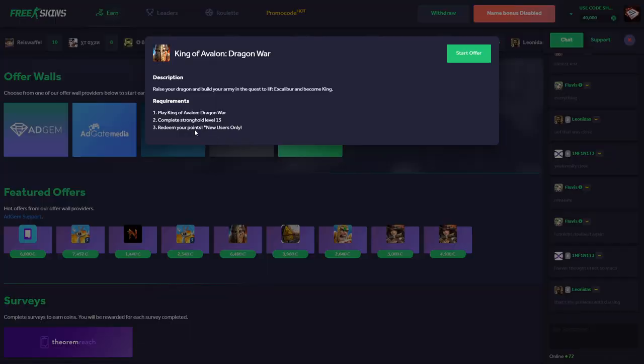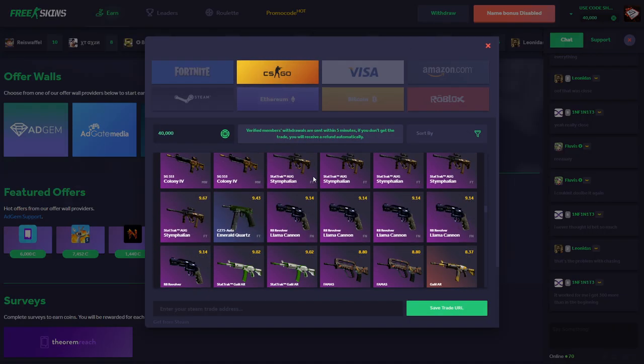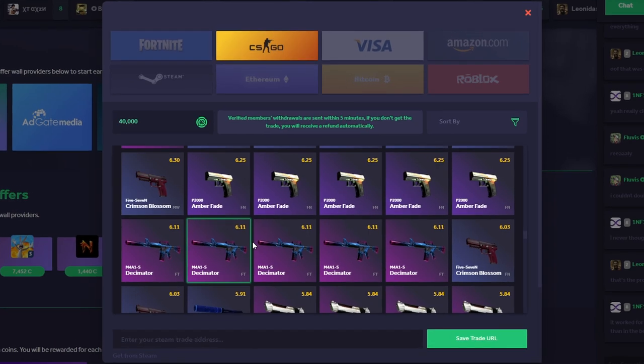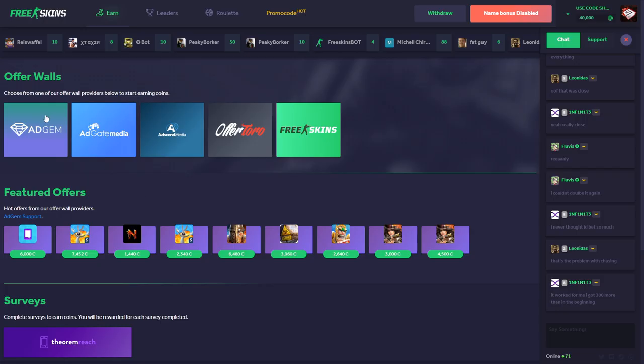For example, there's an offer for King of Avalon Dragon War and you can get $6.50 completely for free. You do the offer, click on Withdraw, click on CSGO, and withdraw any skin you want — for example, this M4 Decimator. You just click on it, type in your trade URL, click the Withdraw button, and you've pretty much got a free skin.